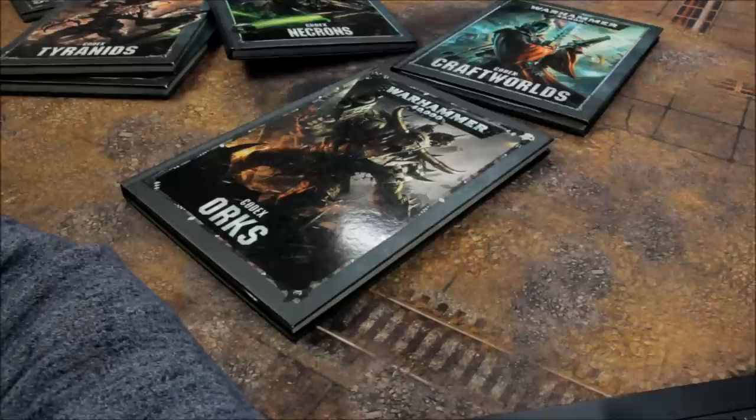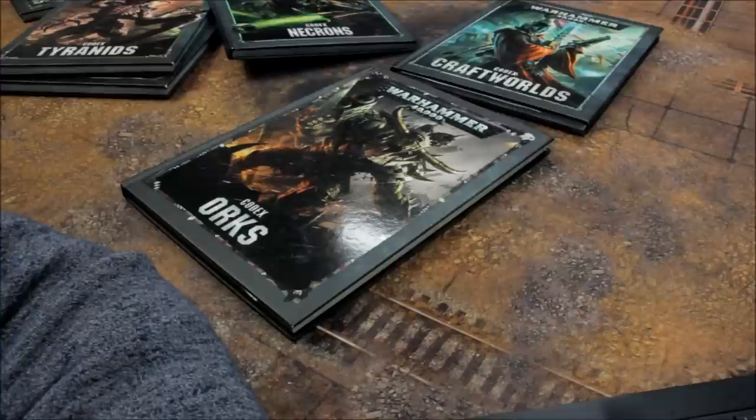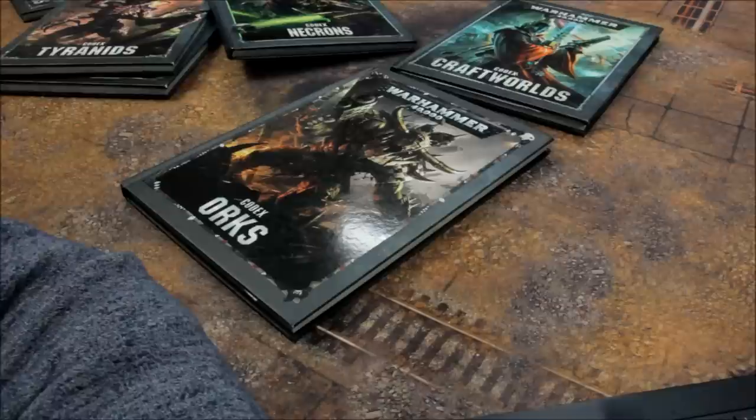That covers the Xenos points video. Unaligned Fortifications — things like Aegis Defence Lines — will be covered in the Miscellaneous video, along with other odds and ends including the Indomitus set. Bear that in mind and check that out for any remaining points updates.